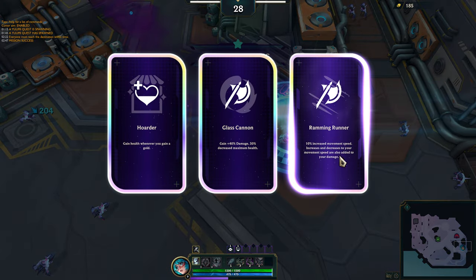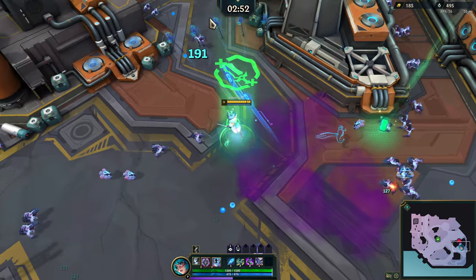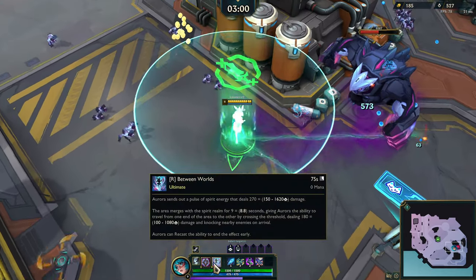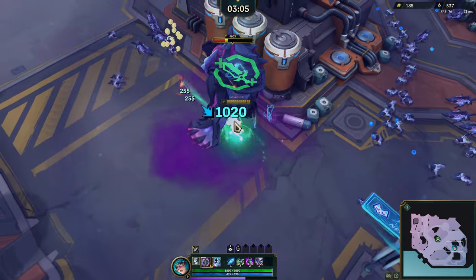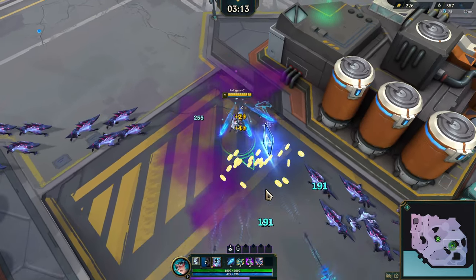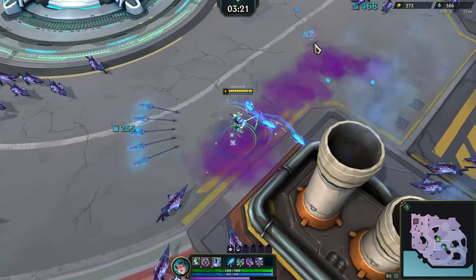Alright, here we go. Let's do Raiming Runner here. That seems like a good idea. I just don't like decreasing my HP if I could avoid it, because sometimes you get a little wrecked. We've almost got him down, which is good. Good stuff. We'll keep that around for now — could be a mistake, but I think we'll be alright, to be honest.